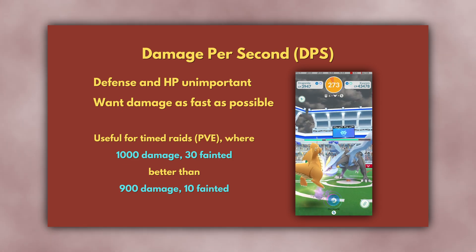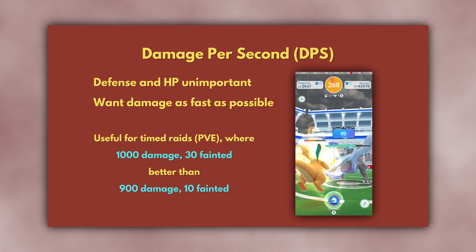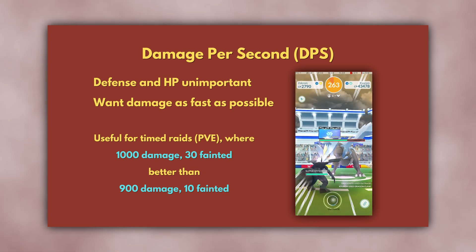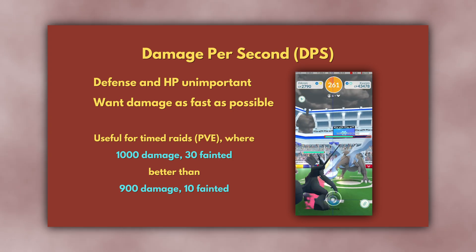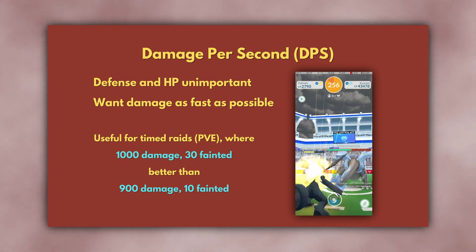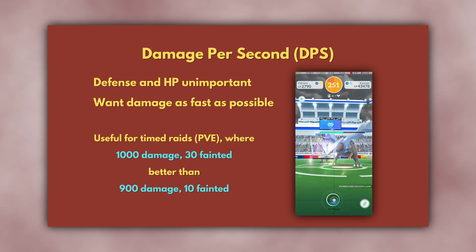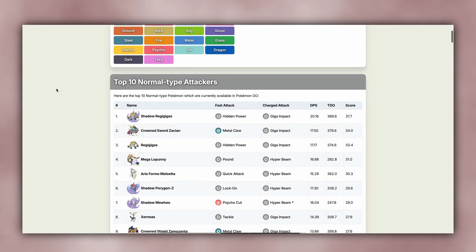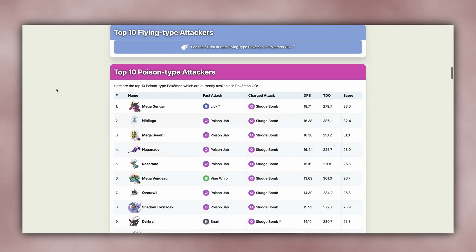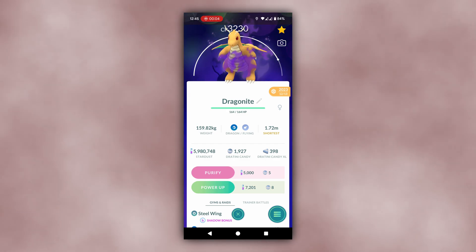Raids allow you to use an unlimited number of Pokemon, reviving them as often as you'd like. This means you need to do damage as quickly as possible to avoid the timer running out, and reviving a few times isn't a problem. For example, if you can use 30 Pokemon and do 1000 total damage in 3 minutes, this is better than using 10 Pokemon and doing only 900 total damage in 3 minutes, even though far more Pokemon faint. For DPS, Pokemon with relatively high attack and low defense stats — sometimes called glass cannons — shine. Shadow Pokemon with their attack buff and defense nerf are also particularly useful for DPS.